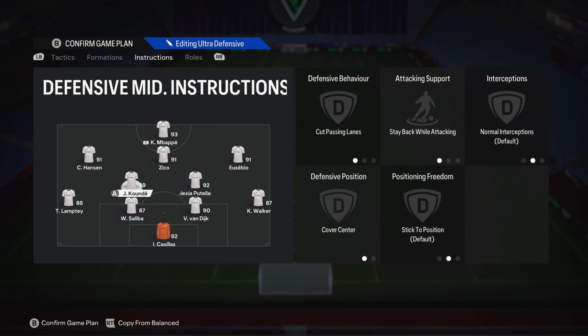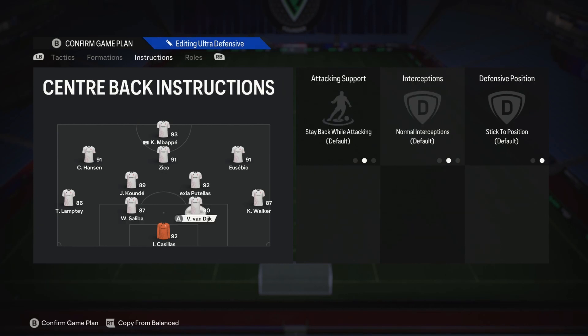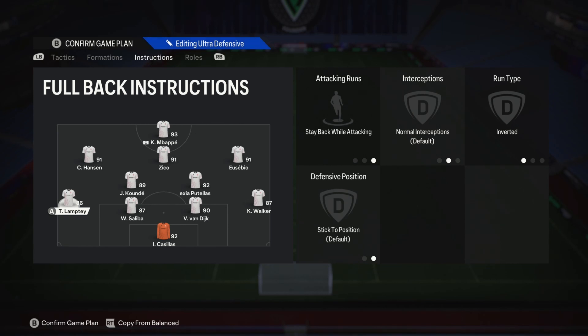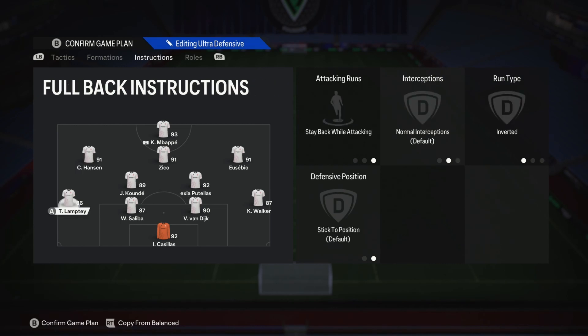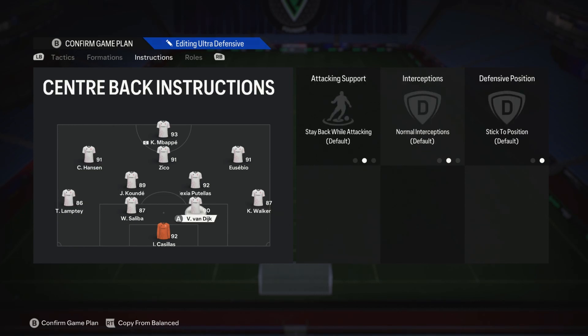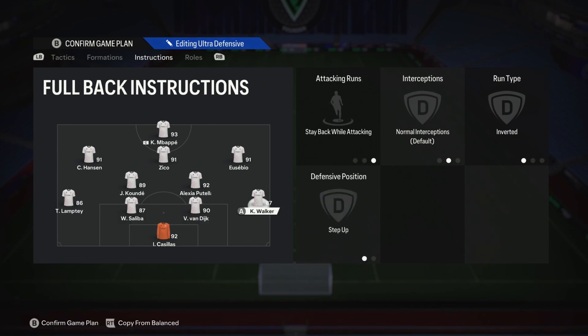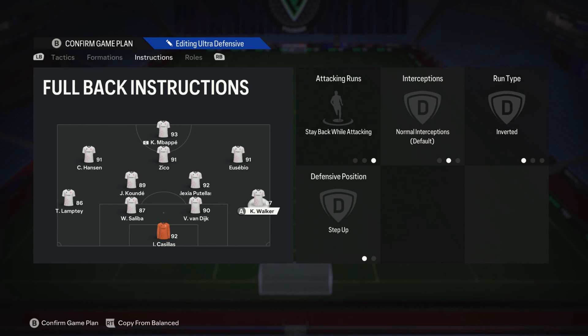Koundé is on cut passing lanes, stay back, cover centre as normal. Patelus is on cut passing lanes, stay back, cover centre as normal. Two centre backs — we don't touch them. Right back: stay back and inverted. Lamptey: stay back and inverted. Inverted purely corresponds to the run type — as they get forward, with Hansen drifting wide, Lamptey will try to move inside. It also has a slight inverse feature where if Lamptey goes forward, Walker will tuck in closer to Van Dijk, giving you more of a tight back three. We don't really want him going forward — this is purely in a counter-attacking situation and we'll very rarely see any forward runs from these guys.